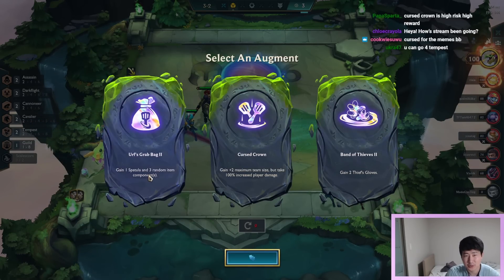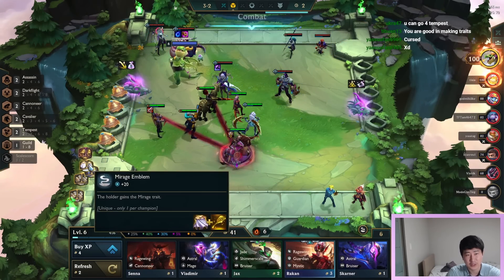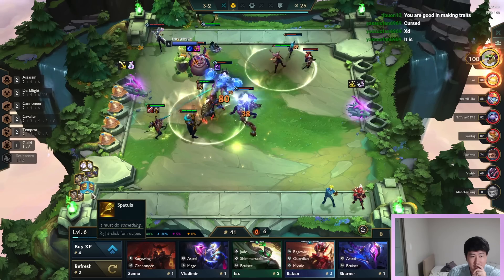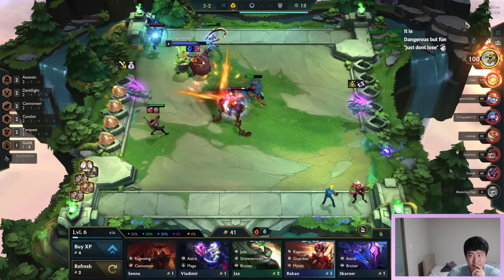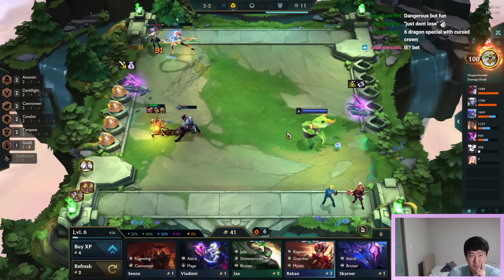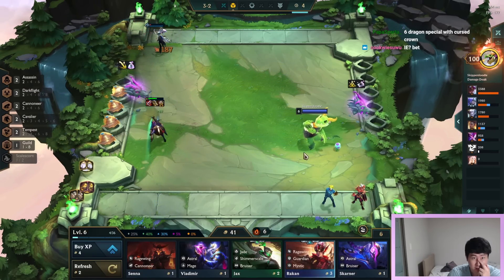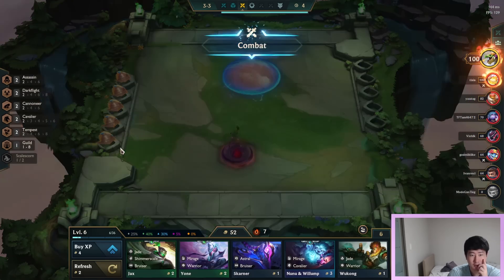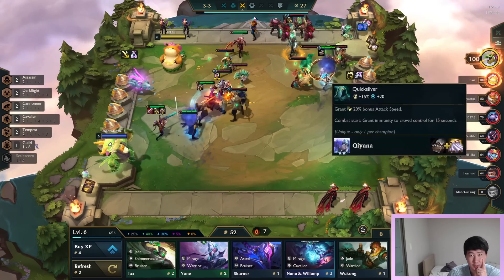Cursed Crown for the memes? I think I'll just do the Grab Bag - gonna play this one safe. We don't really need Cursed Crown, I don't have a lot of champions to put in anyway. Next items - is it QSS and IE? I could have done IE on my assassin. Let's put Kyana here - Kyana is actually doing really good. QSS, yeah I'll go QSS.